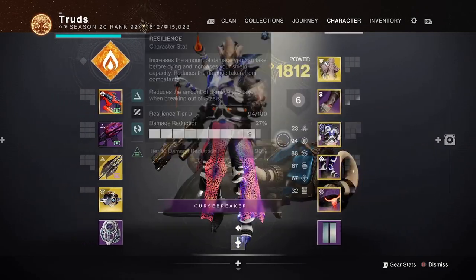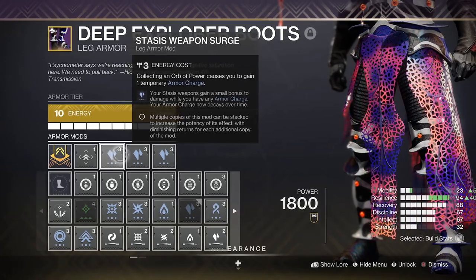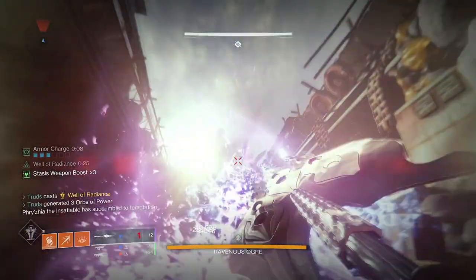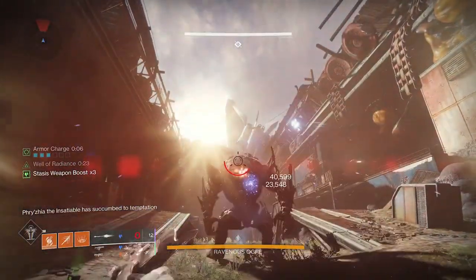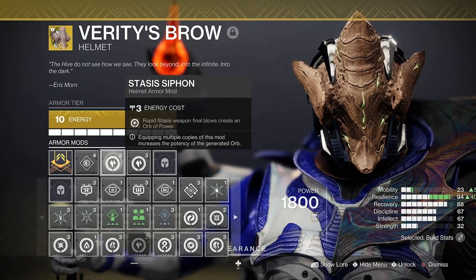Then make sure you're utilising 3 stasis weapon surge mods. I don't really know if this 22% damage boost is affecting the bug damage, but you might as well chuck them on. This is also perfect for fireteam DPS moments when wells and whatnot are getting popped, but stasis syphon mods won't go amiss either.